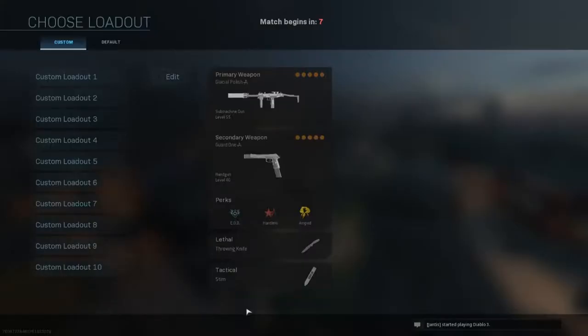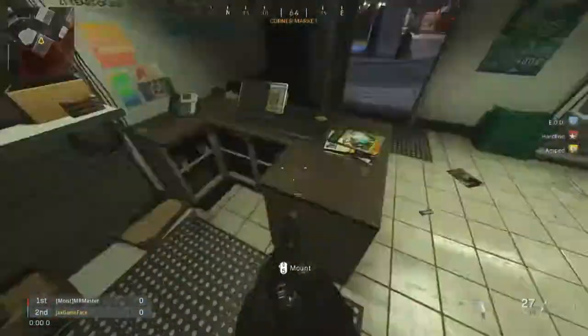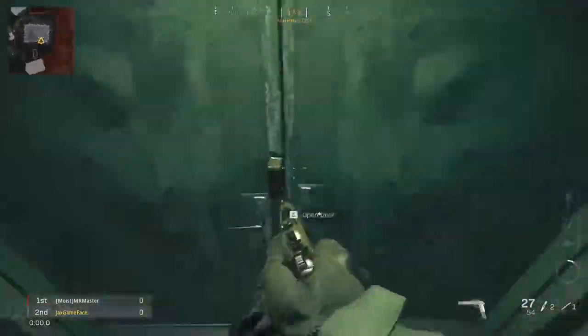Hey everyone, here's a little guide on how to do the Cheshire Park Easter Egg on Call of Duty Modern Warfare 2019. The first thing you're going to want to do is to load up a custom game on Cheshire Park with an unlimited time limit, as this can take a while.